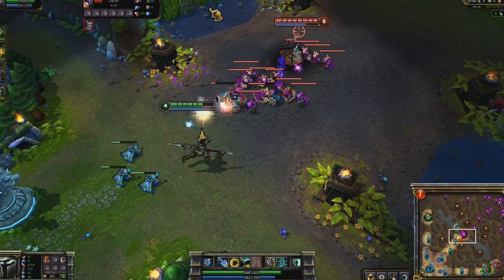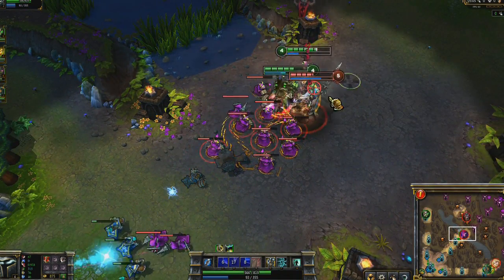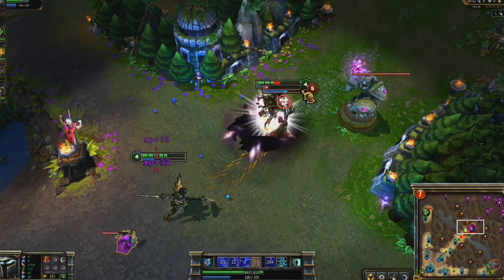Jarvan combines very well with allied gankers. Here, as Maokai comes in, I launch Morgana into the air with Damacian Standard into Dragon Strike. Unfortunately, I use Exhaust way too late, resulting in Maokai's death in exchange for our kill on Morgana.